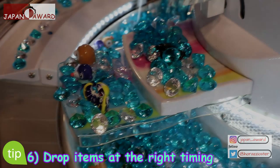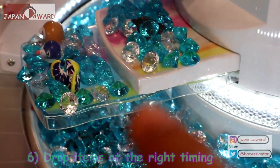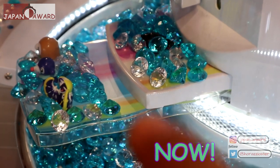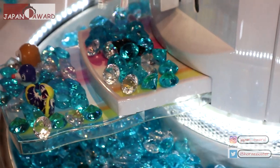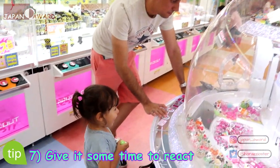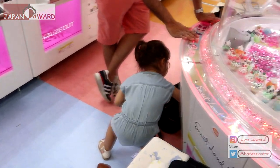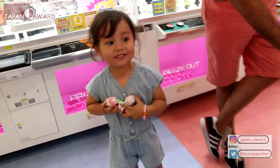Tip five: the best timing for dropping gems and items is the second right before the lower platform starts coming forward — otherwise gems and other items will go back. Also, just wait a few seconds between turns instead of scooping immediately. Items on the platform might shift unexpectedly in your favor and you might be able to save a couple of turns.